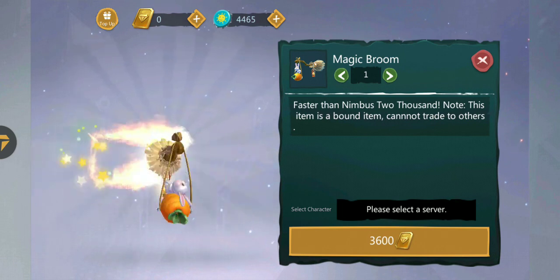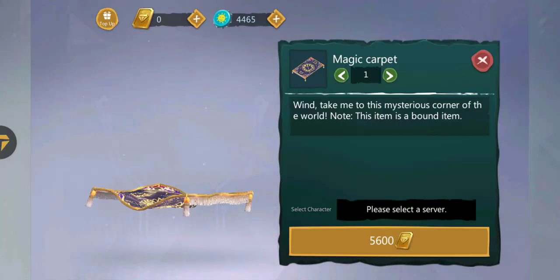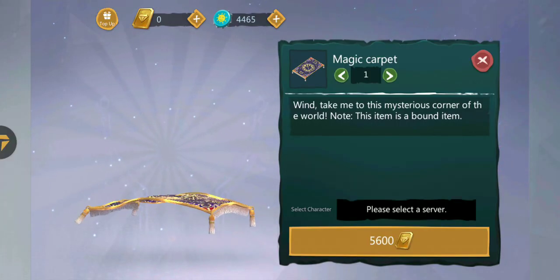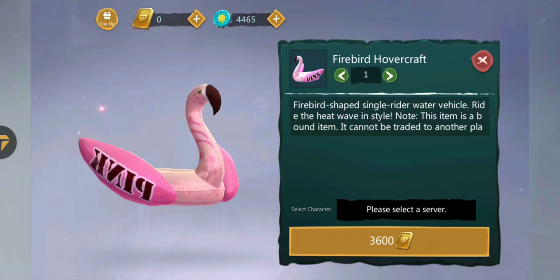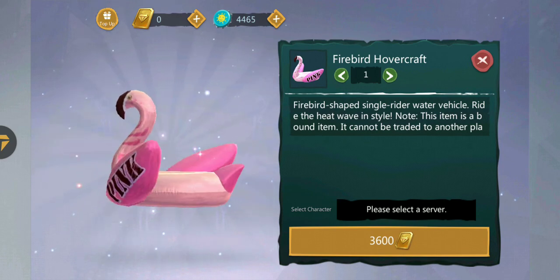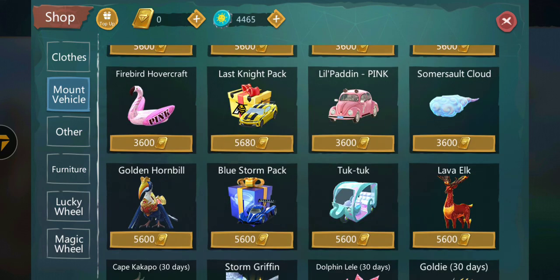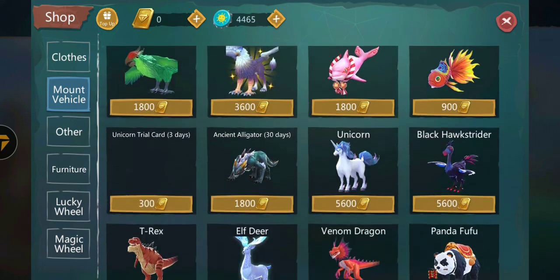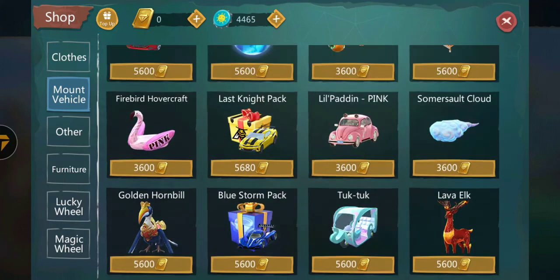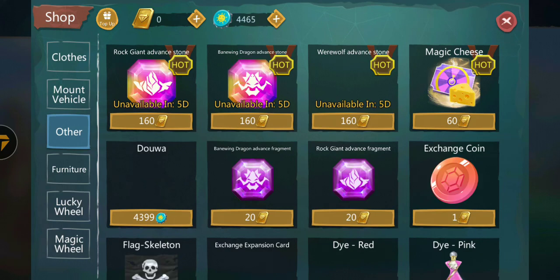Magic broom - I think this one is new. Magic carpet is definitely new because I've never seen this before. Firebird hovercraft - probably also new but I could be wrong. The rest of them are just the old ones - yeah, unicorns - alright.